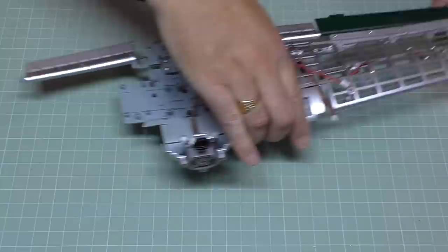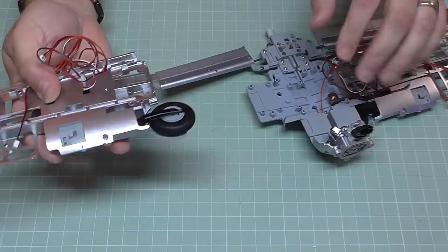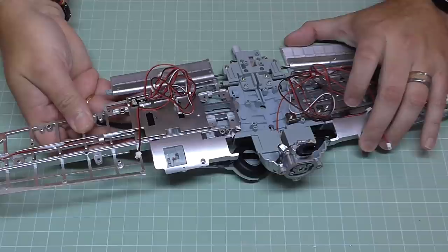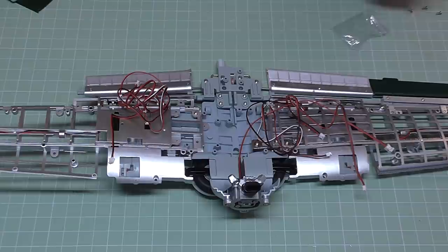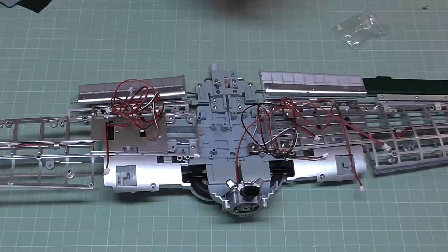Once we've done that we keep that to one side because now we're going to bring over what we worked on last time and attach the other wing to this section just here. Holding it this way round, this is going to go over the four holes we can see there. Putting this gear undercarriage just underneath that section there until it bites everything together - just like this. Once again we've got four screws from Issue 44 to put in - one here, one this side, one here, and the final one just here.